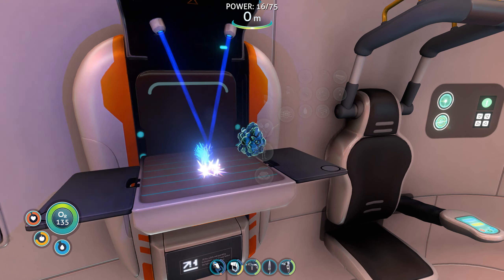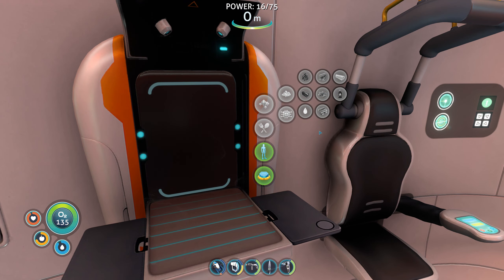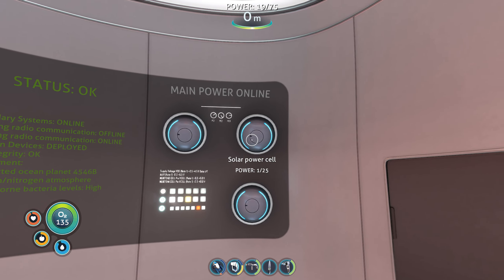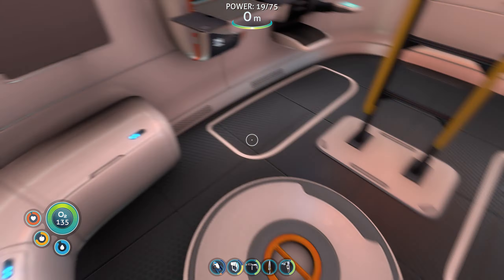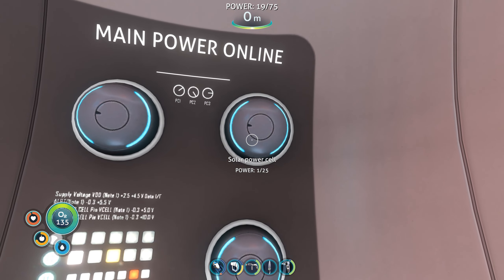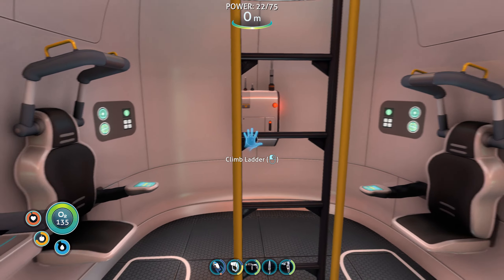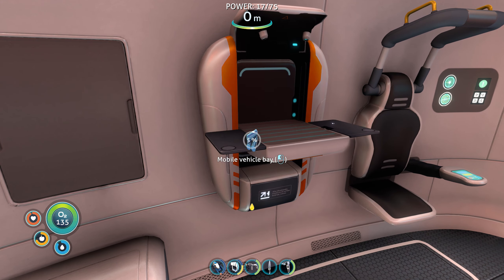I almost used all of the power - but I think it recharges every day or something. You know, if this were real life I'd actually steal these solar power cells and use them for my own base. I don't think you can actually make them in this game, which is kind of weird. Anyway, let's make the mobile vehicle bay.